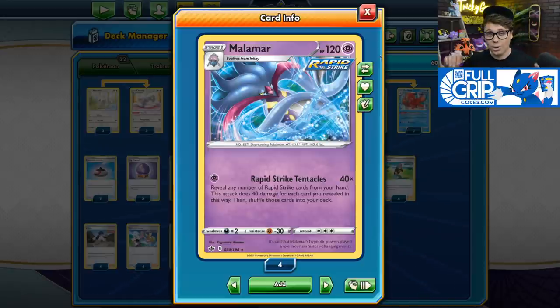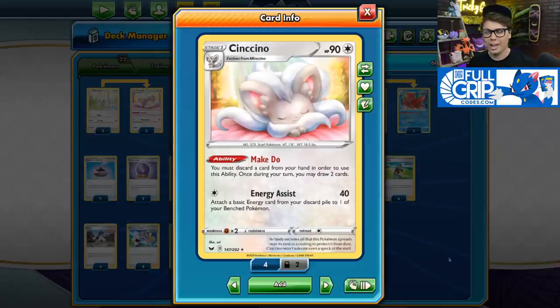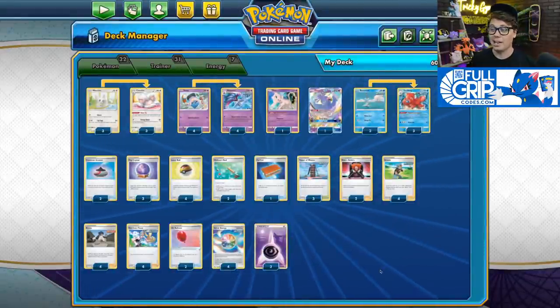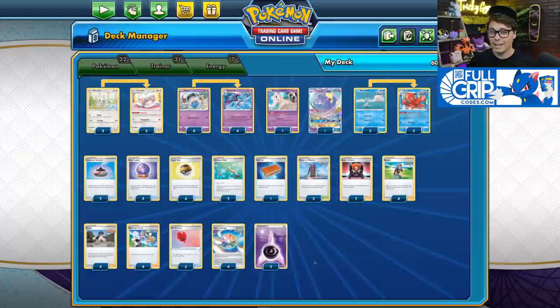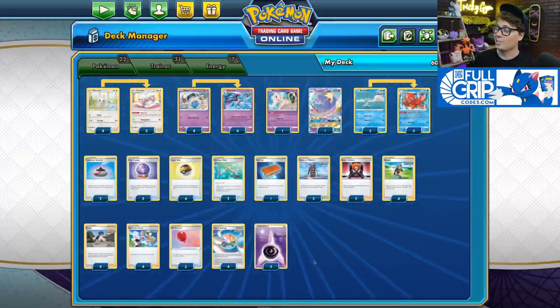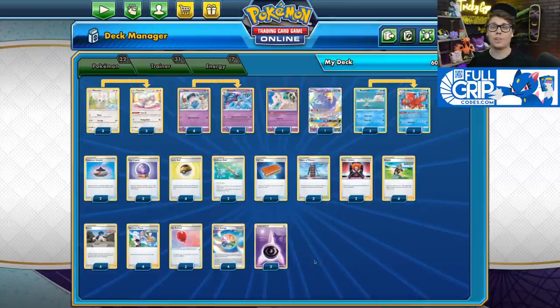Nine cards revealed deals 360 damage — enough to knock out Eternatus VMAX for just one Psychic Energy. In order to get all those Rapid Strike cards into your hand, you need to draw a lot. To help with that, we play the Cinccino engine: with its Make Do ability, Cinccino lets you draw two cards at the cost of discarding one, making it easy to cycle into more Rapid Strike cards.